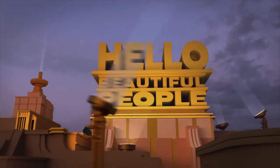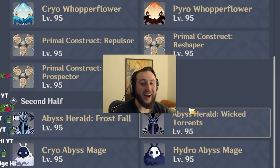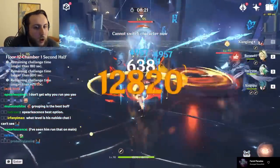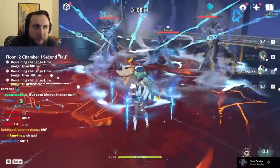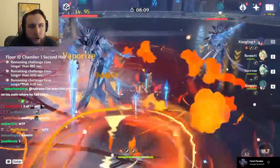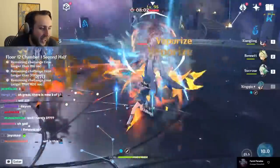Hello beautiful people and welcome to the 3.7 meta roundup. I do not like this Abyss. I think it is not very poggers. I'd even call it suboptimal. This Abyss is like the worst one we've had in a while. It is more difficult than basically any other Abyss we've ever had, but on top of that difficulty, a lot of the things used to make it more difficult aren't really engaging — they're just annoying and cringe, and I am not a huge fan.